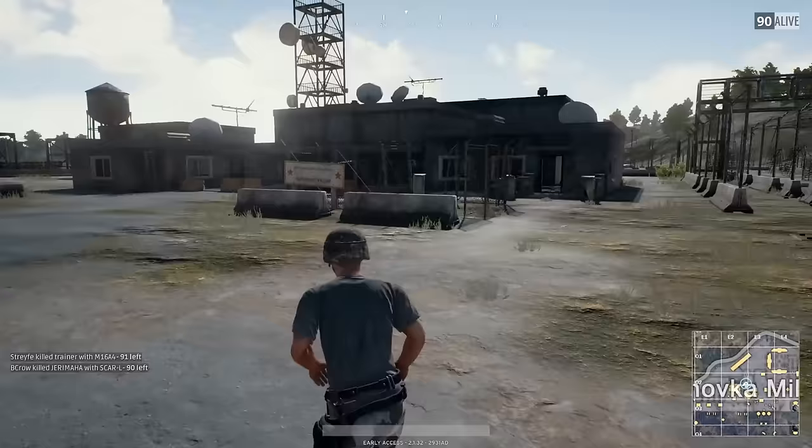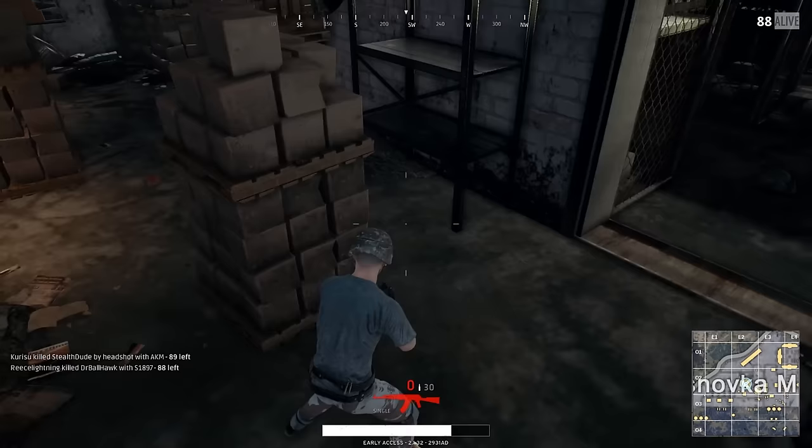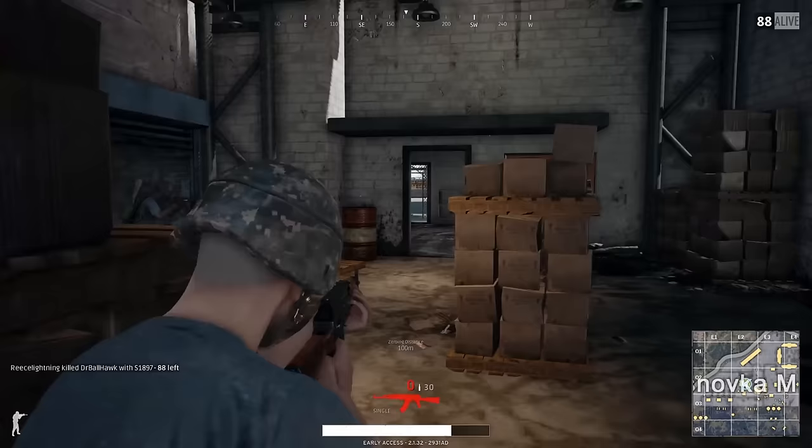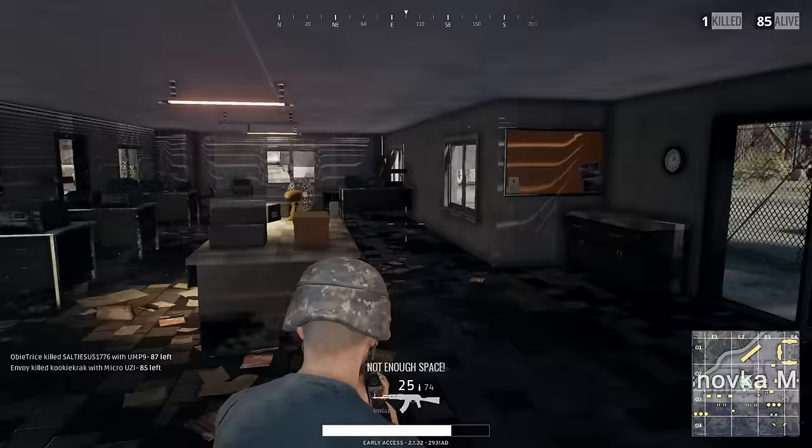While running around I hear shots in the background — there's fighting going on all around me and a very heavy amount of players in this area. I come across someone who doesn't see me, but luckily someone behind me has spotted me and shot me in the back — though I've also found a gun. The guy who shot me is coming over, but he doesn't know who he saw. Because there are multiple players around, he kills the guy I spotted, and I in turn kill him.